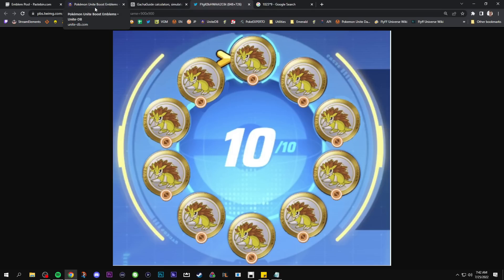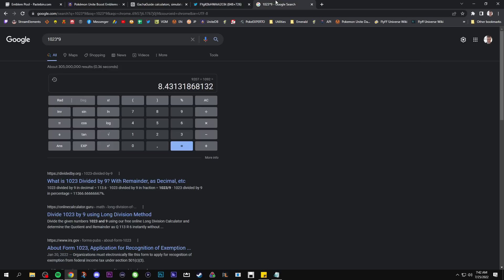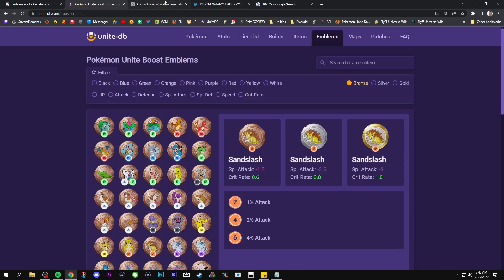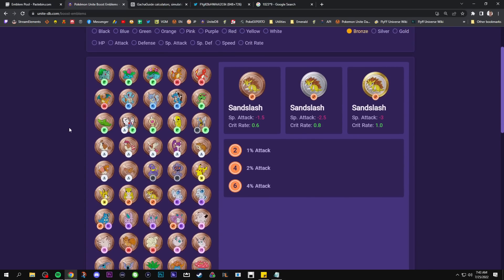My closing thoughts: the rates are very bad. We need more frequent energy rewards — a greater quantity — or improved rates, or both. I think both is honestly fitting here. Pokemon Unite is a very casual game, and a system like this is very harmful to new players joining the game.